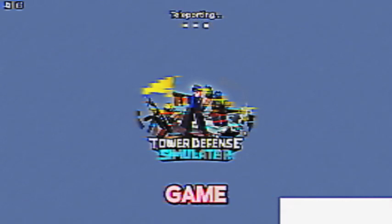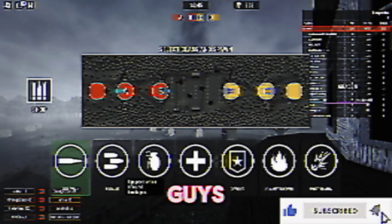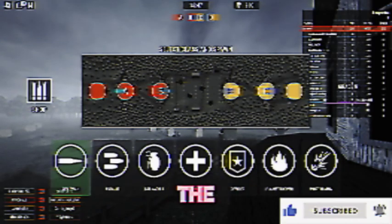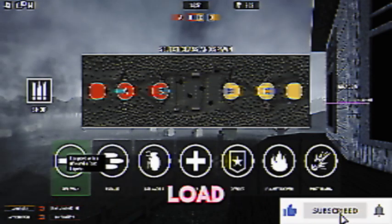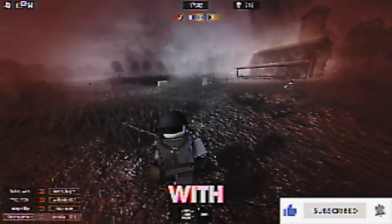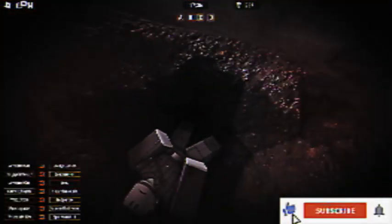Once you load into this game mode, you'll see that you have all the towers in your inventory, because you now have all the towers that participated in World War I. You load in and you must kill at least one person with each tower. And this is leaked footage of the POV from towers in TDS.